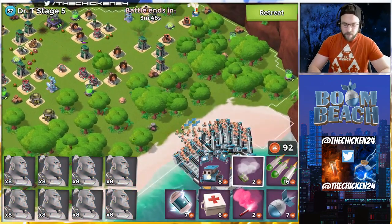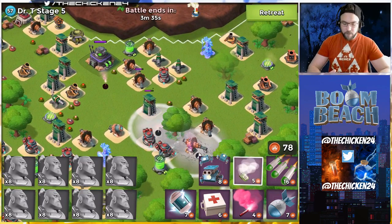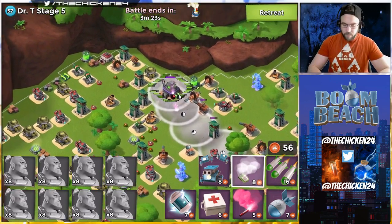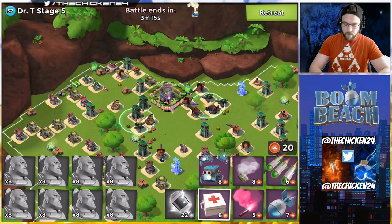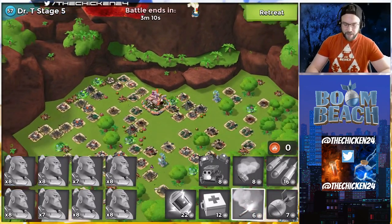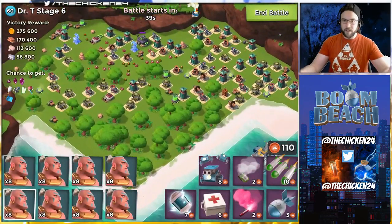Stage four went down really quickly so maybe it's not that bad. I flare here - I wanted to hit that box first. I get the smokes because the boom cannons and shock launcher are going to be too slow to fire on my warriors. Easy, easy - we managed to get all of them. Shock launcher and flamethrowers are the usual priority. We might lose a couple warriors to the boom cannon on the bottom but stage five went down pretty well. It's hard to gauge difficulty based on early stages.